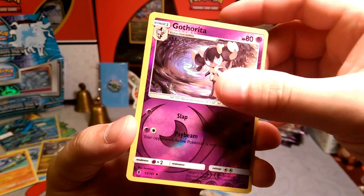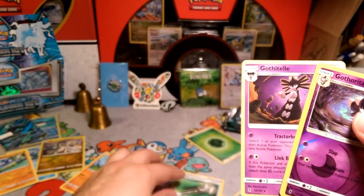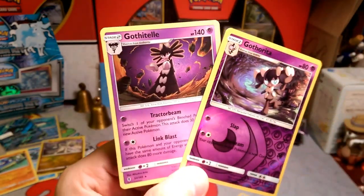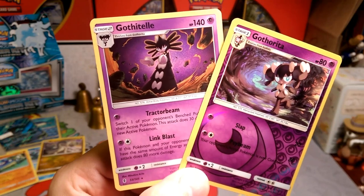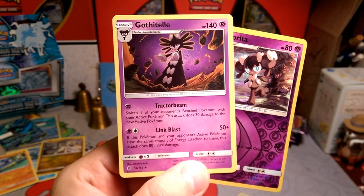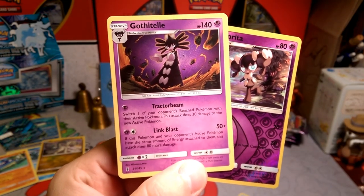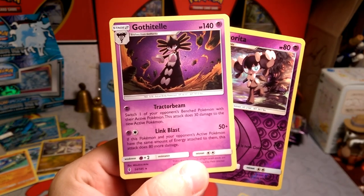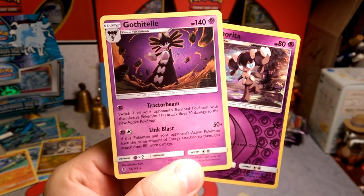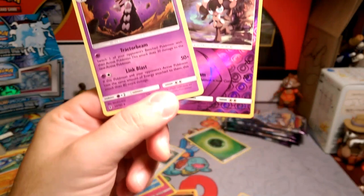We got a Gotharita with Slap and Side Beam, and our rare — it is a Gothitelle. Did we get the first? No, we didn't. So that's a weird evolution right there. Attractor Beam and Link Blast. I don't think this has seen any play. Link Blast is a powerful attack, but on a stage two it's really hard to get set up, especially since it's still two attachments as well. Link Blast is definitely the best attack on this thing — you can do 130 damage and just wreck if you can get it set up.